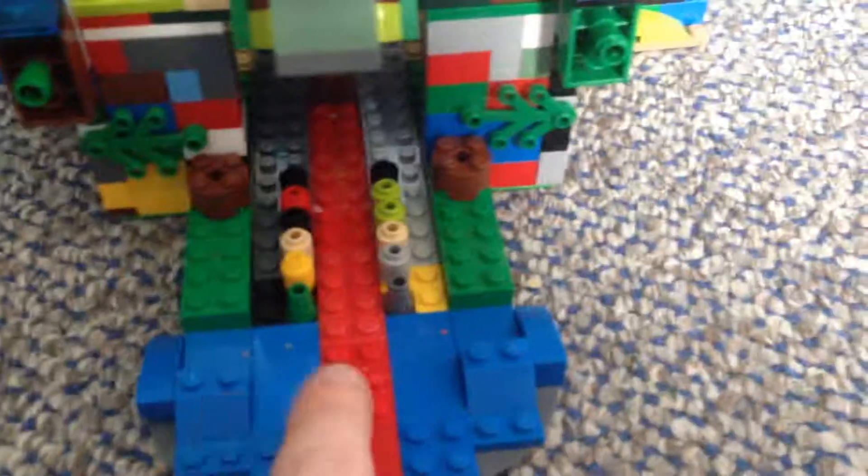Like a mouth — it opens, it closes. These pieces are used as the teeth, and this red part all the way there is the tongue.